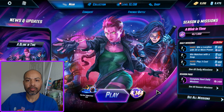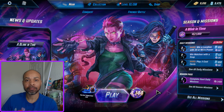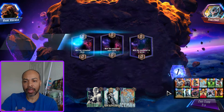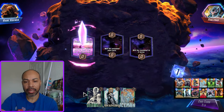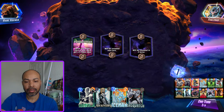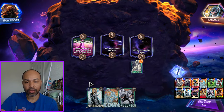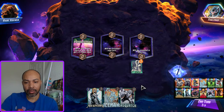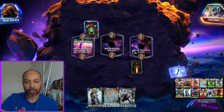I did a bunch of climbing off stream, so we're starting at 4144 and we will see how high we can continue to climb. First up we have Thalaris. We have a decent starting hand - I like to see my small cost cards in hand to start the game. Iceman is here for disruption; we play the Nebula to the unrevealed location.